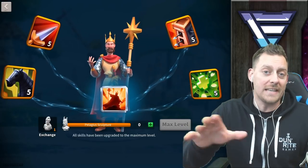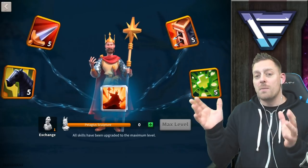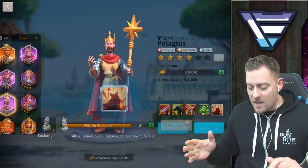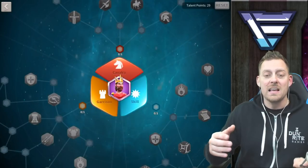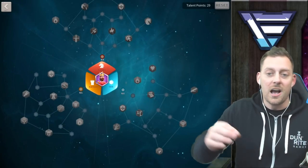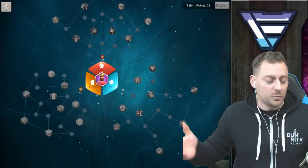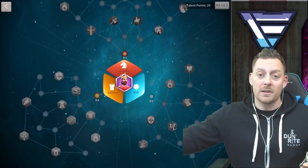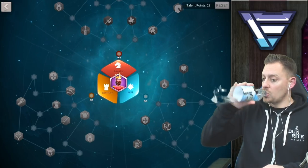Right now on my screen I have Pelagus maxed out, which we showed everyone yesterday — we kind of let the cat out of the bag early. Unfortunately we didn't have the max-out session completely recorded, but he's max level right now. I'm sitting with 29 talent points that we're going to be spending today, using Spooby's expertise to build Pelagus specifically to back up my primary commander, Tau Tau.